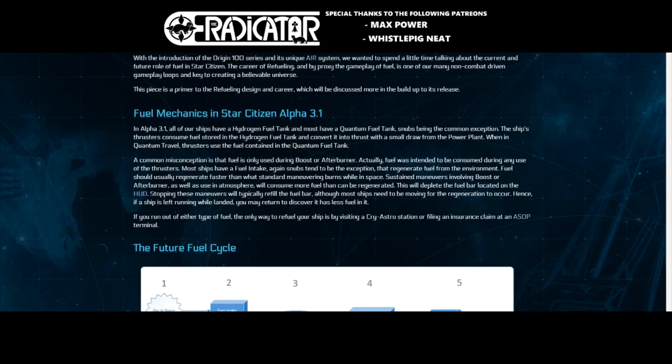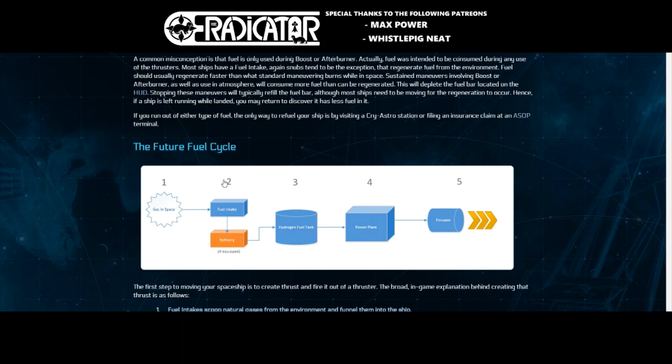They remind us that fuel mechanics were introduced in Star Citizen Alpha 3.1, which is when we started having chances of running out of fuel — fuel that depleted whether using regular thrusters or quantum travel. Back in those days we had CryAstro stations, which are now gone, replaced by rest stops. I think CryAstro stations were pretty cool — they looked like actual gas stations in space. CIG did say they want to bring them back in the future, but not for now.